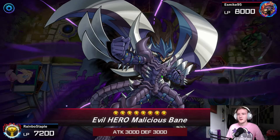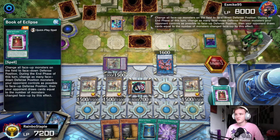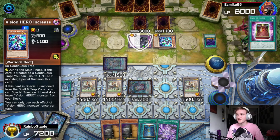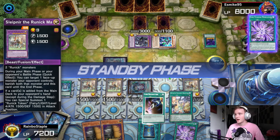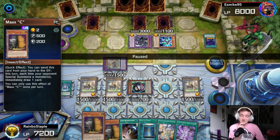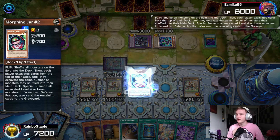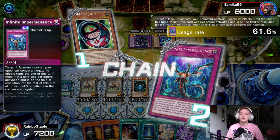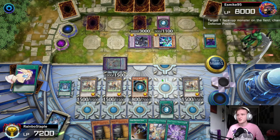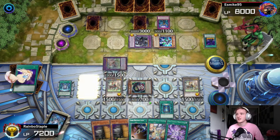He goes for Dark Calling for Malicious Bane — very scary card. On the resolution we go for Book of Eclipse. He goes for Increase, getting rid of his link monster just to summon Increase, and he'll get a draw off the flip of Malicious Bane. We draw two now — we have a lot of options. Unfortunately the Maxx 'Cs' are dead so they're pretty much nothing, which makes good use of our Card Destruction. We flip Morphing Jar 2 and he goes for Infinite Impermanence on it — that's really sad, but we have the Book of Moon to dodge that. Thank god, because Morphing Jar 2 is pretty much our win condition.